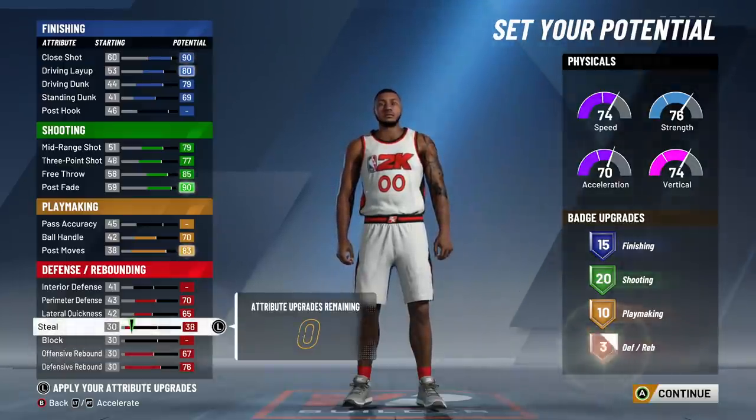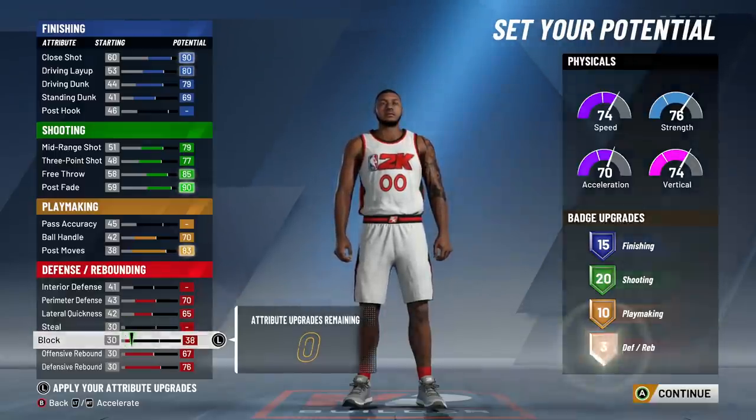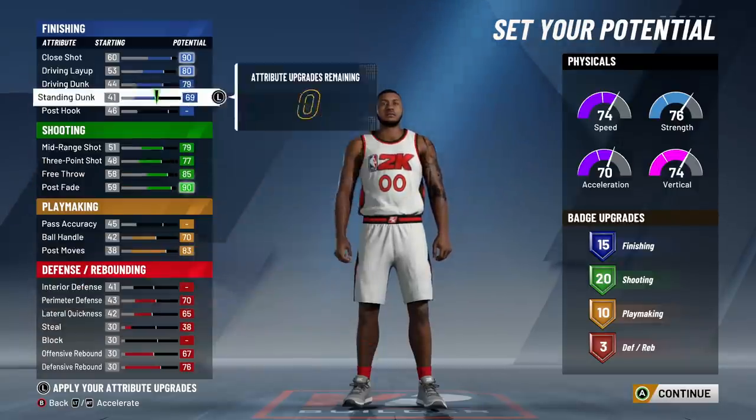I would recommend putting those 8 badges either on steal, block, or interior defense — it's your choice. No matter what defensive attribute you put it on, you're going to get your third defensive badge. The account that I borrowed it was all on steal, so we're going to throw it on steal. And as you can see: 15 finishing, 20 shooting, 10 playmaking, and 3 defensive slash rebounding badges.